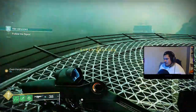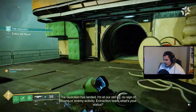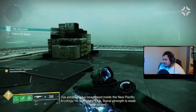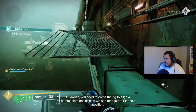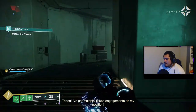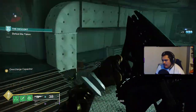Wait, so I just need to run? The Guardian has landed. I'm at our own LZ, no sign of Sloane or enemy activity. Commander, I am at the Tidal Anchor, not far from your position. The distress signal is weak. I've established a beachhead inside the New Pacific Arcology — no sign of the Hive. Signal strength is weak here as well. Guardian, you need to cross the rig to align a communications dish so we can triangulate Sloane's position. I've got multiple contacts engaging on my position — Iron War Beasts are engaging.